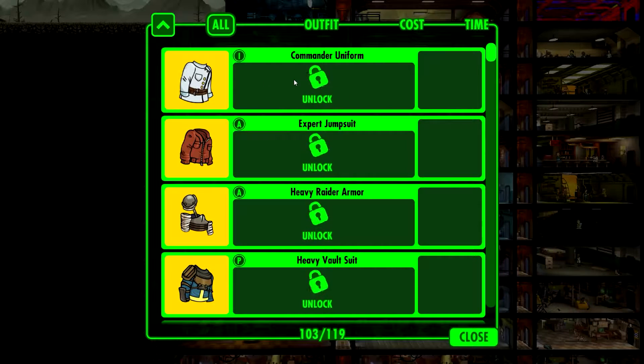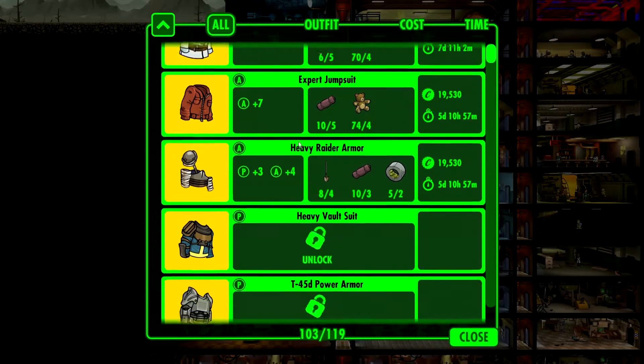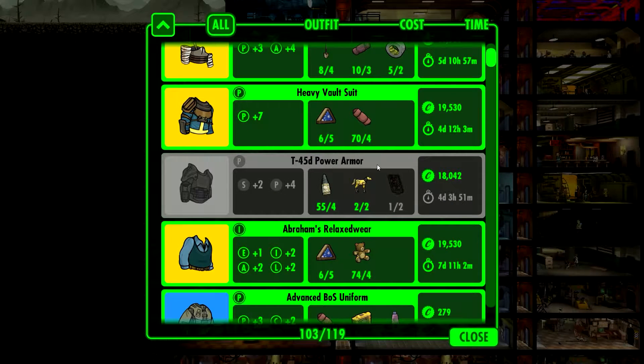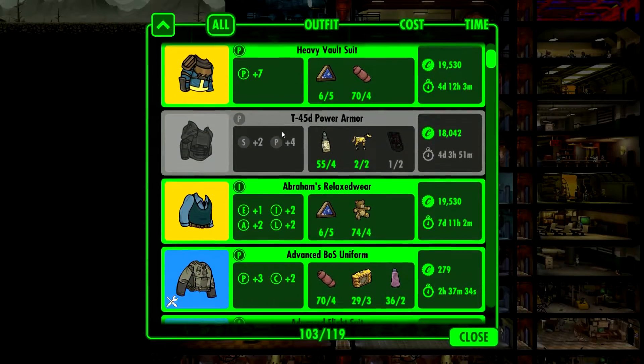Let's have a look at the cost of all these. Commander uniform - charisma, intelligence, not bad. Expert jumpsuit plus 7 agility. Heavy radar armor, also 7, perception. And the T45D power armor - strength and perception. So for a legendary, this is not really that good, it's only a plus 7, only a plus 6 to special stats. Outfits, most of them, the legendary is a plus 7 in total.